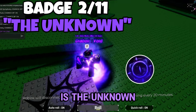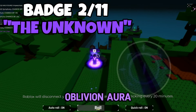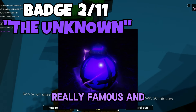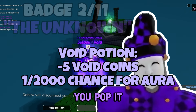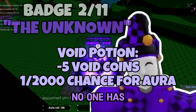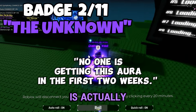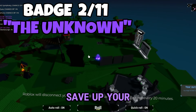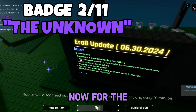The next achievement, which is probably the most mysterious, is the Unknown achievement. To get this you have to get the new Oblivion aura, which no one has rolled yet — so if you roll it, you're going to be really famous. You need a void potion, and it's a one in two thousand chance. Getting this is super hard, and that's why no one has gotten it yet. The developer 53 Acts said getting this aura is not going to happen within the first two weeks, so save up your void coins and void potions.